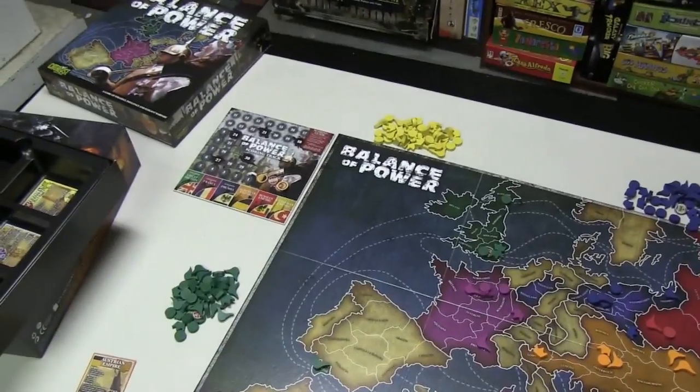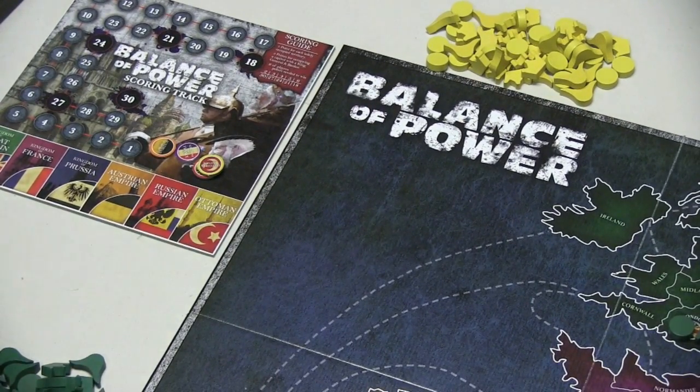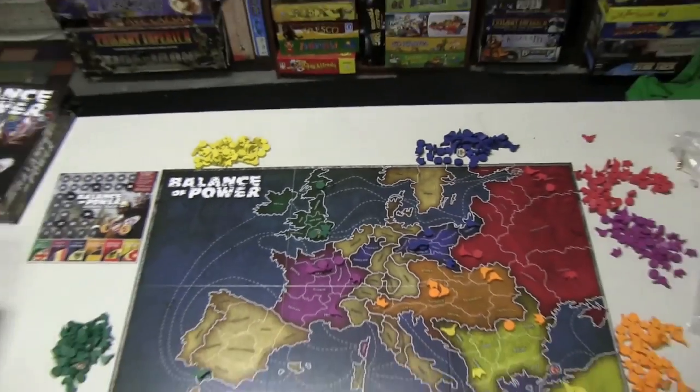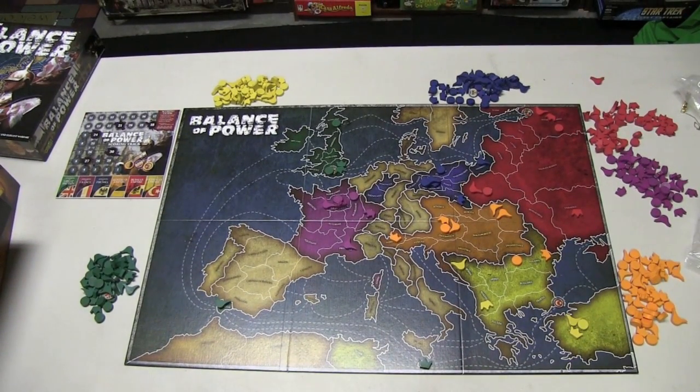There is a scoring sheet where you can keep track of how many points you have, although this is actually optional. The regular game has you keeping the points in your head, which is ridiculous — there's no reason to do that. You need to keep track because there are so many pieces on the board. Your actions are to move, duplicate, or attack.